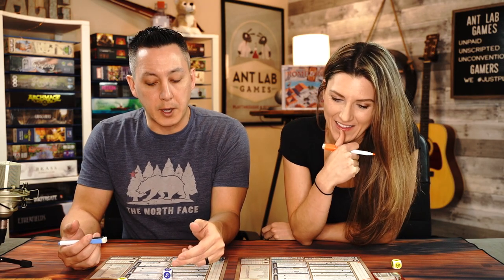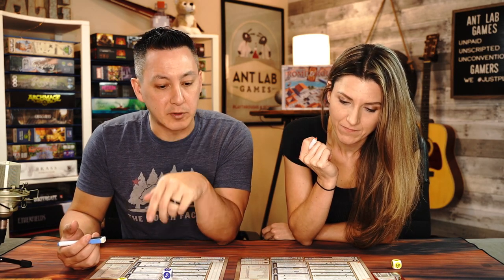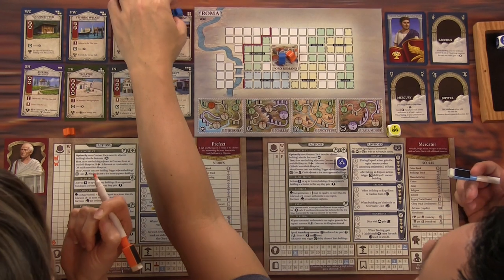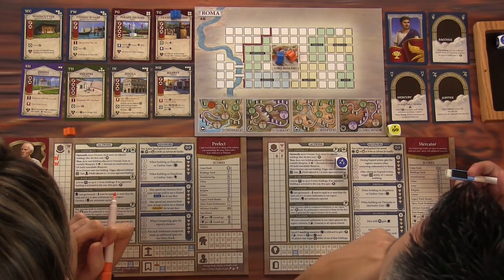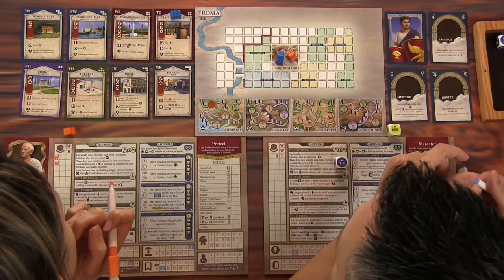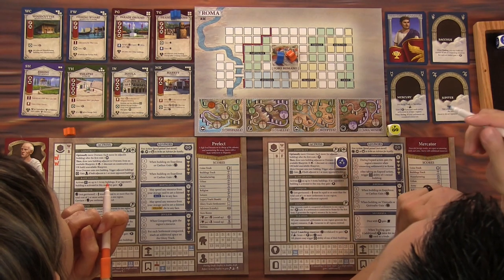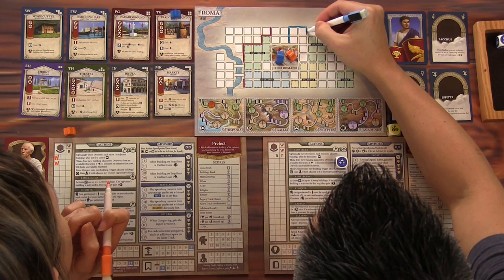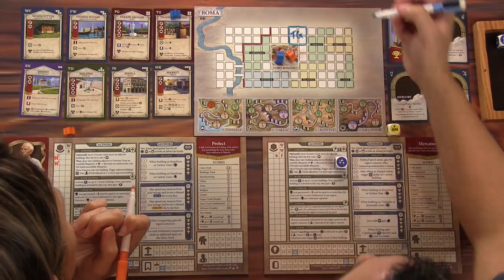There are two ways to build — with the architect or with the builder. If you build with the architect, you can build on an unavailable blueprint, and you also get a one-resource discount. So I'm going to start by building a training ground. It requires a four-grid square, and that's basically the shape of this training ground. I'll draw the square right here — that's my training ground, labeled TG.